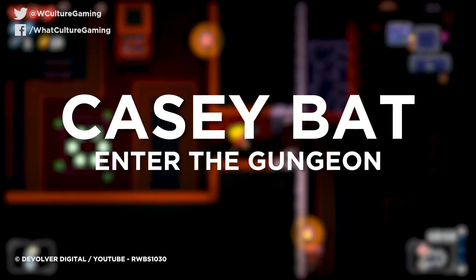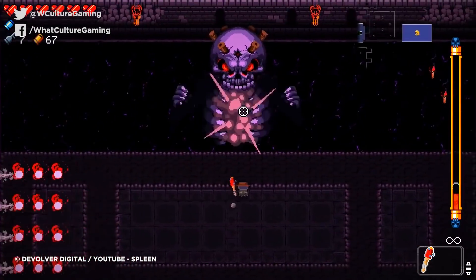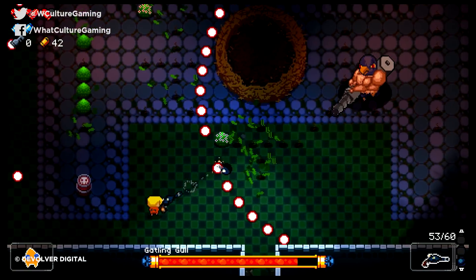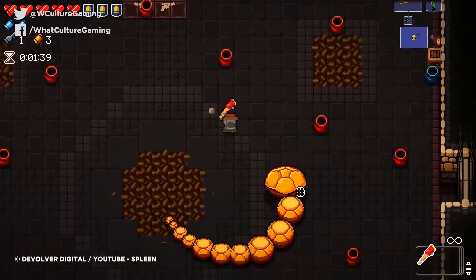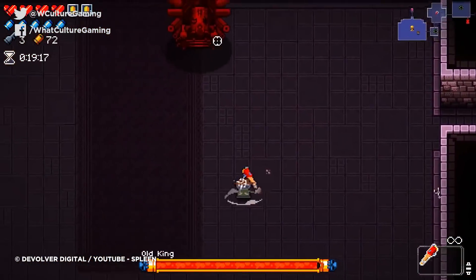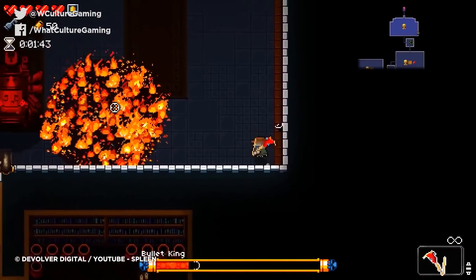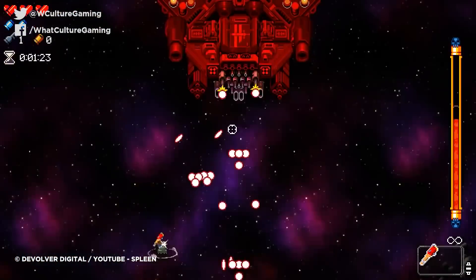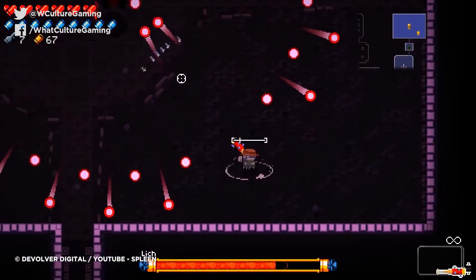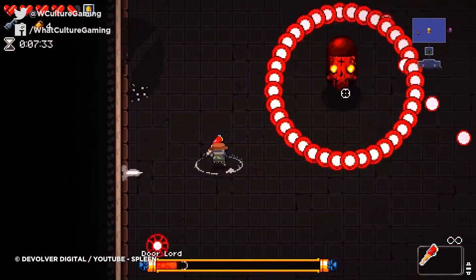Number 5: Casey Bat, Enter the Gungeon. Though baseball bats are incredibly useful and fun weapons in most games, Casey the Baseball Bat initially seems pretty useless in Enter the Gungeon. As the name might suggest, Enter the Gungeon is mainly about using guns and shooting them as quickly and efficiently as possible, while trying not to get shot yourself. Having to lumber after folk with a slab of polished wood doesn't seem practical. But Casey hides a magical secret: it can reflect bullets. While this means playing with it requires you to play massively different to how you'll be used to, it's also worth trying, because it's a magical bat that you can use to slaughter your enemies with their own bullets. The weapon has massively divided players on whether it's immensely useful but hard to pick up, or totally useless and impractical — but honestly, that just makes it more interesting.